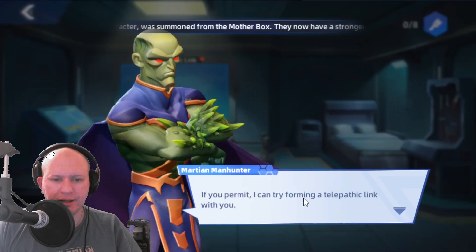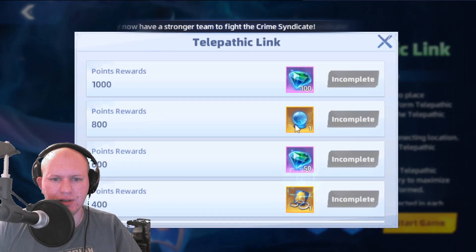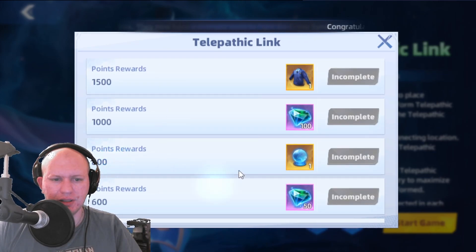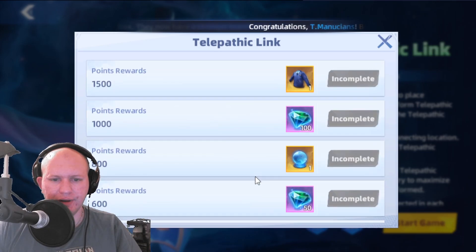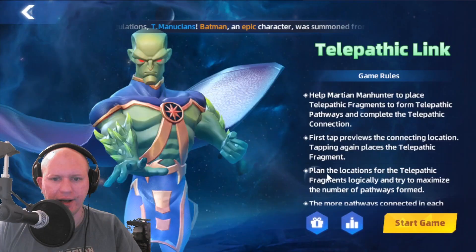So the Telepathic Link mini game — Martian Manhunter is going to form a telepathic link with us. We've got some rewards in here including a police uniform and some stuff in his room, and we can get ranking rewards as well.